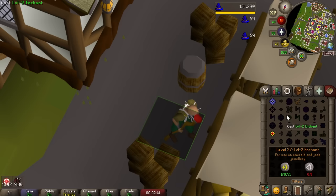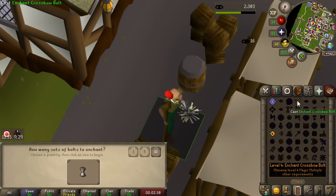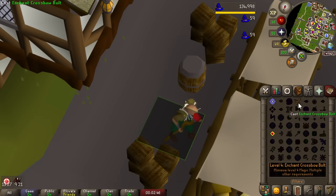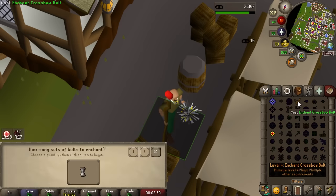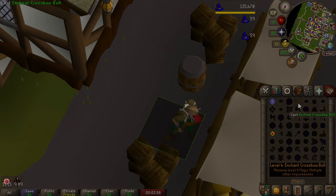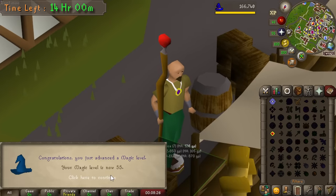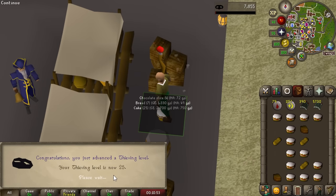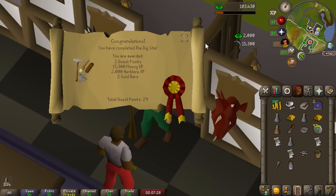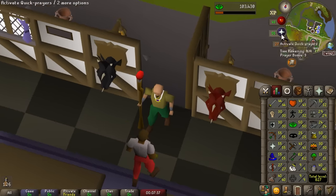We need to level thieving a little, so we're doing a combo of thieving and magic training — casting bolt enchant three times every time we steal from the bread stall, leveling magic really quickly while getting pretty much the highest thieving XP rate we can. The reason we're training thieving is to do the Dig Site quest which gives about 15,000 mining experience — way quicker than mining by hand. That's 55 magic and 25 thieving — a very efficient half hour of combo training. Thanks to that we can now do Dig Site, which got us from level 10 to 32 mining — a massive jump.